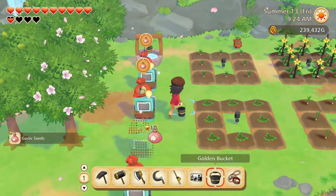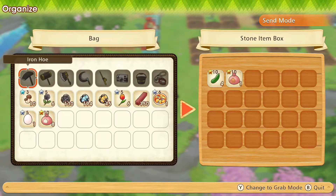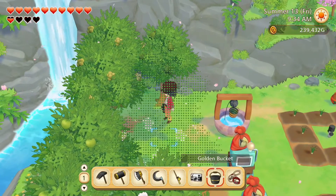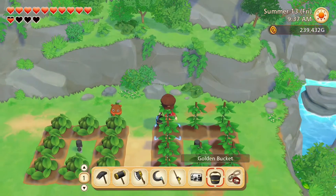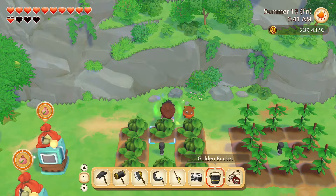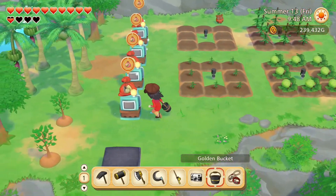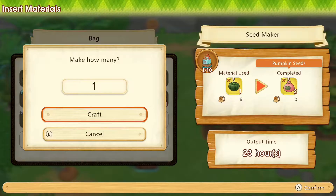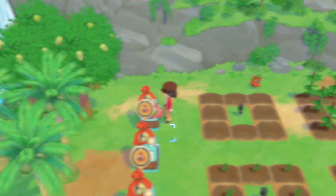We do have some seeds here, let's get these. We'll have them ready in the chest, waiting for our last garlic harvest. There's a pumpkin harvest here. Let's make some seeds right away — three, and four.